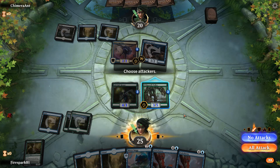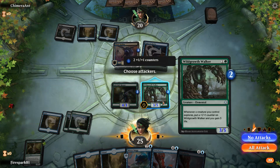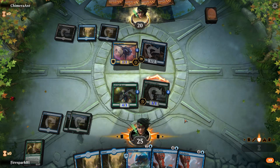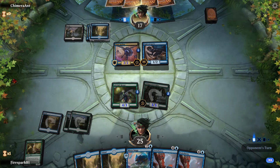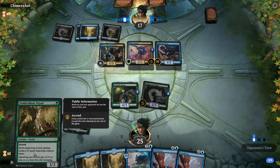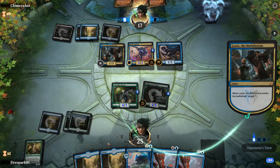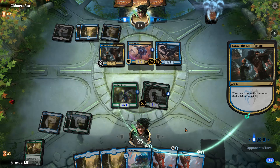I'm gonna attack and see if they block — didn't think they would. What's great is that even if this gets removed, it should create at least one Saproling, and then we can use the Switcheroo to steal their stuff and give them Saprolings.